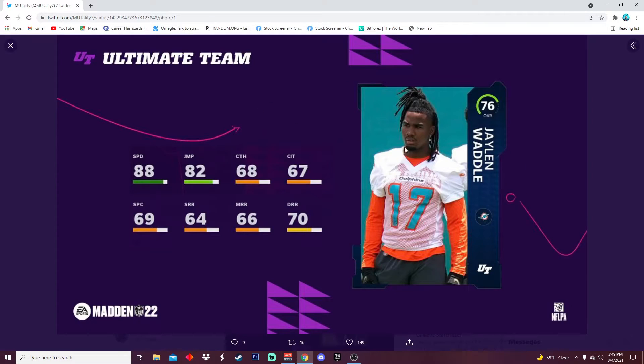Then we got rookie Jaylen Waddle, also with 88 speed. I don't know why this card art just looks so nice — the border with the Dolphins' turquoise and orange, something about this card looks really clean to me. 88 speed — route running is really not that good — but he's gonna be able to just fly past the corners. For that, it's a beautiful card.